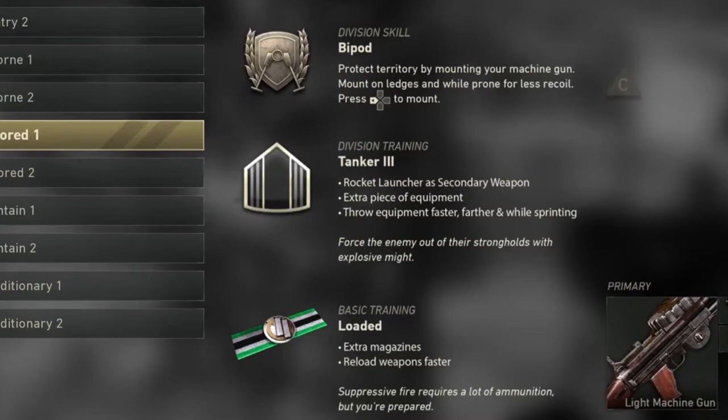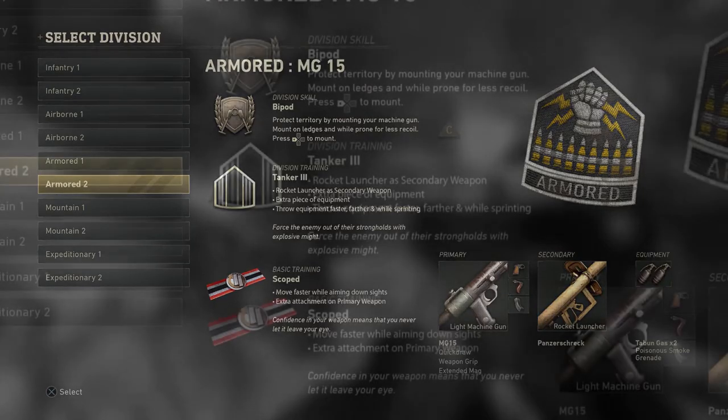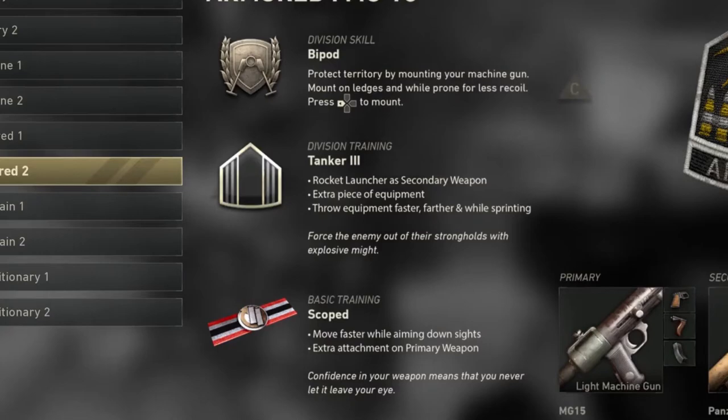The armored basic training is 'loaded' — extra magazines and reload weapons faster. The second armored class has basic training 'scoop': move faster while aiming downside, and an extra attachment on primary weapons, which is really helpful for LMGs.